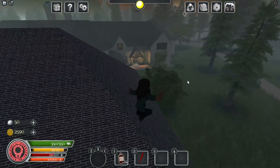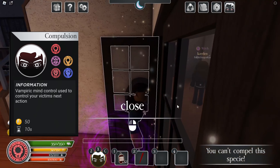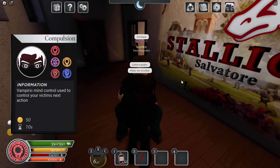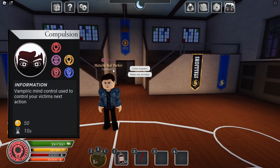Caleb has super punch. He also has basic compulsion, which only works on witches and mortals — and maybe werewolves, I do not fully know. As you see, the basic options include make me invisible and follow me.